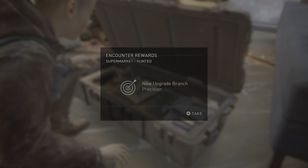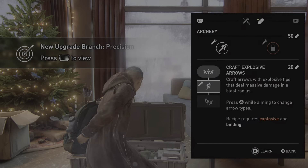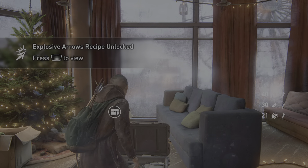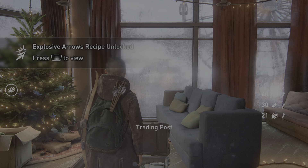New upgrade branch: precision. Craft explosive arrows — learnable. Craft arrows with explosive tips. Craft more explosive arrows. Press touchpad to view. Explosive arrows recipe unlocked. Press touchpad to view. Trading post.